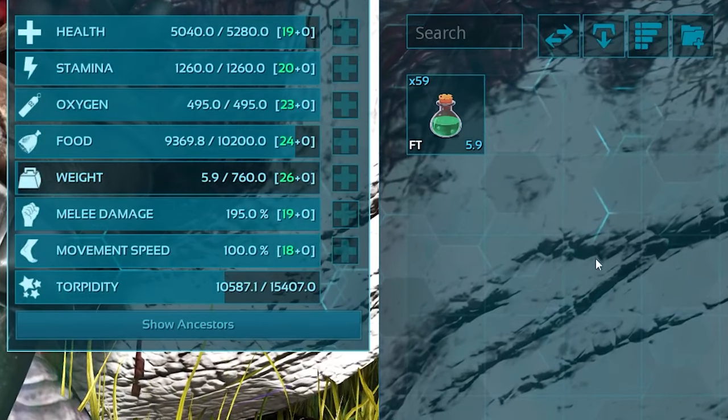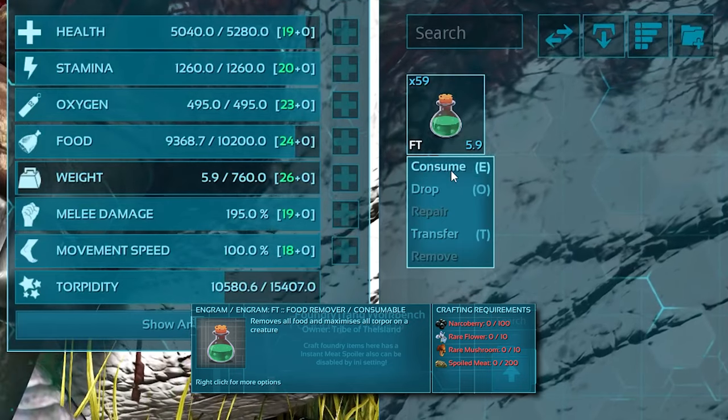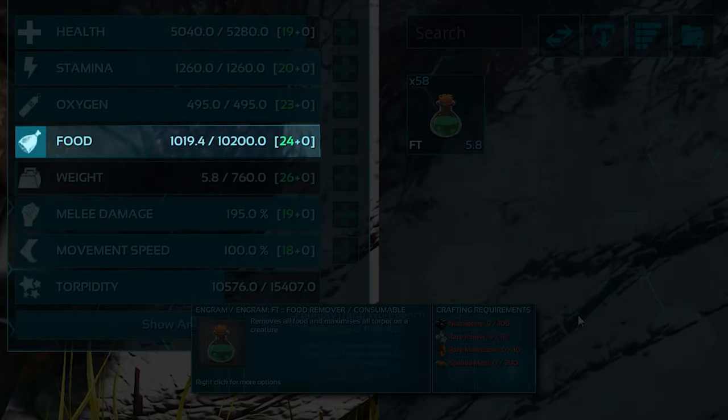This mod also adds a new potion to the game, which is a food removal potion, which, as it says, removes all food from a creature.